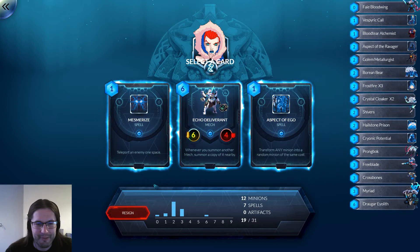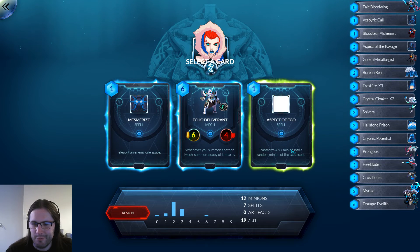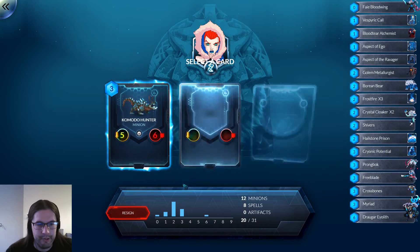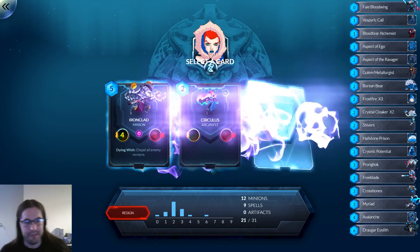Mesmerize, Echo, Deliverant, Aspect of Ego — none of these are good. Transform any minion? It's bad removal, but it's still removal. Maybe I should just pick that. Let's pick the only one of those cards that isn't completely embarrassing.